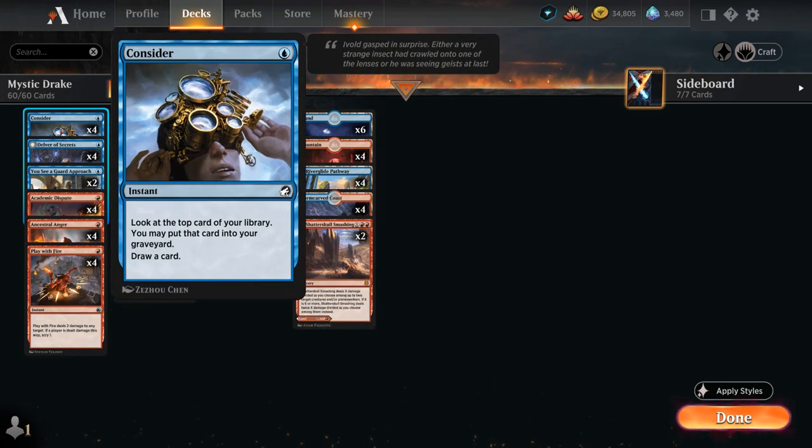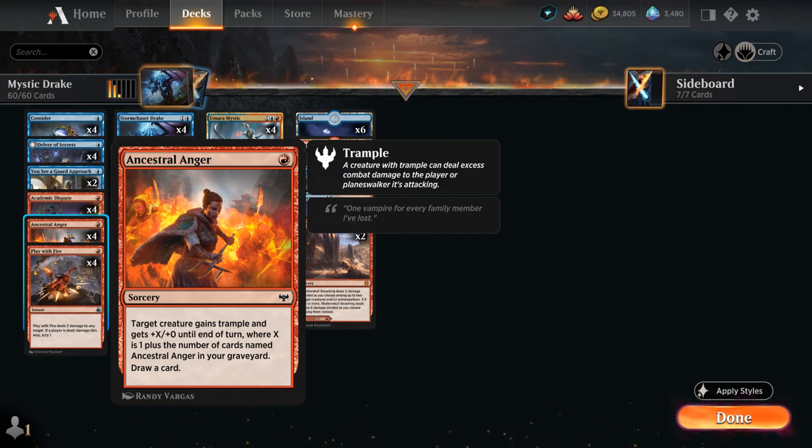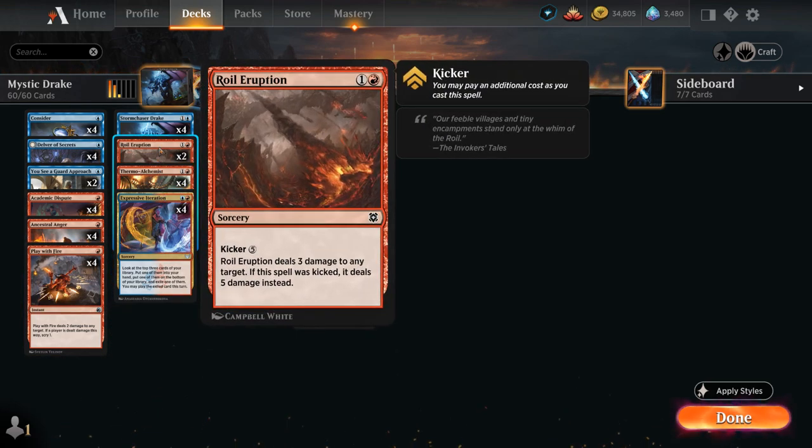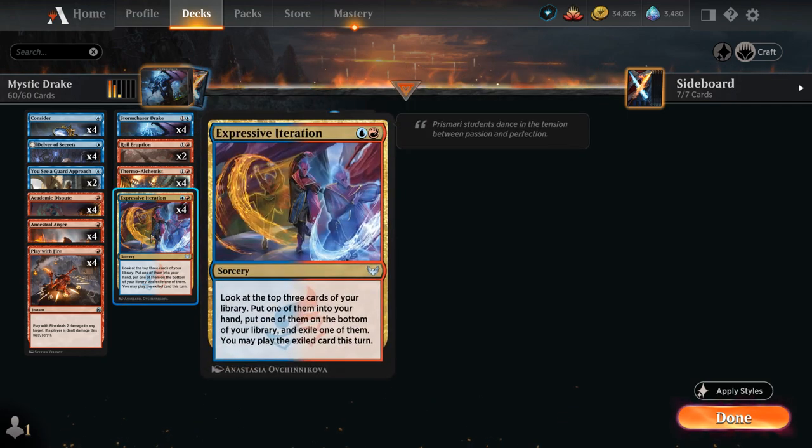Rounding out the deck: the full playset of Consider as a cheap cantrip, potentially putting the top card of our library into our graveyard and drawing a card — another way to trigger our various creatures, and potentially put additional copies of Ancestral Anger in the graveyard. The full playset of Play with Fire dealing 2 damage to any target, with Scry 1 when targeting opponents. Two copies of Royal Eruption dealing 3 damage, kickable for 5 additional mana to deal 5 damage. And Expressive Iteration in pretty much every blue-red deck as a nice source of card advantage.